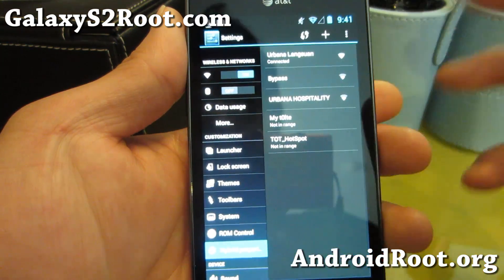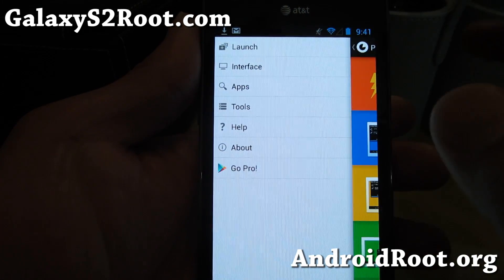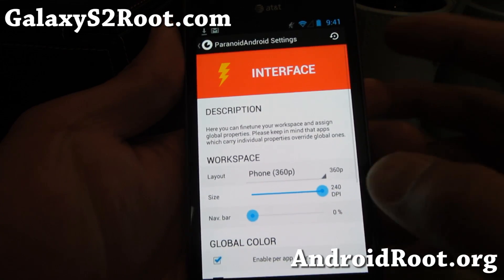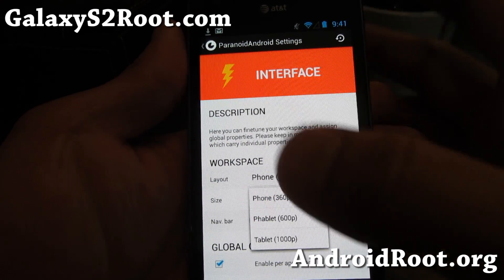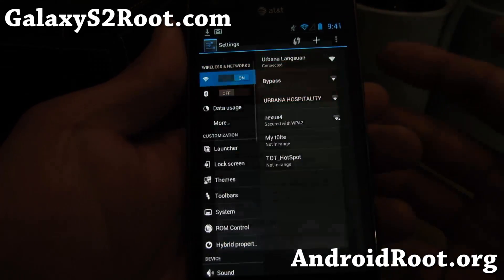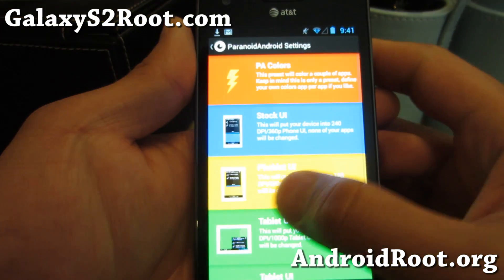One of the coolest things about Paranoid Android is it's the inventor of the hybrid phablet mode. You can change your whole interface — right now it's in phone mode, but you can switch to phablet or tablet mode and have your notification bar at the bottom just like a tablet.